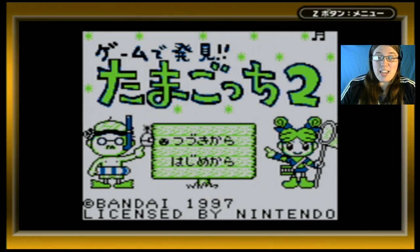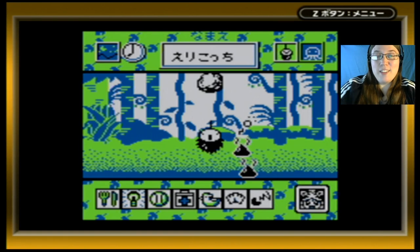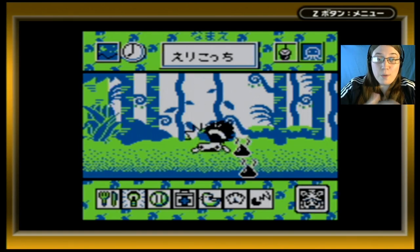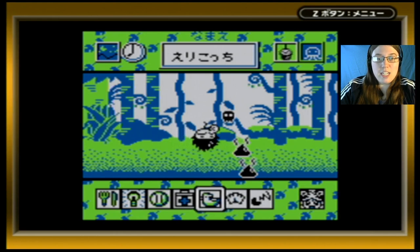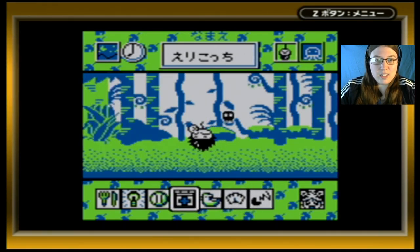Let's go ahead and jump right in — we'll click on 'tsuki kara' to get started. We're in the previous save file and this is the forest room. We have Erikochi here, and Erikochi needs some help — it looks like they're not feeling too well.